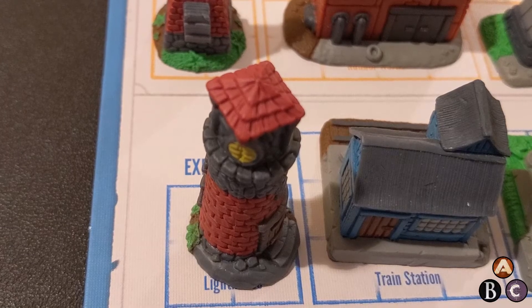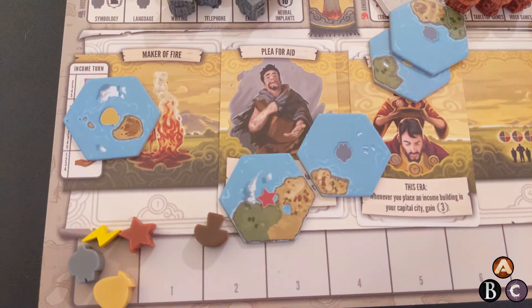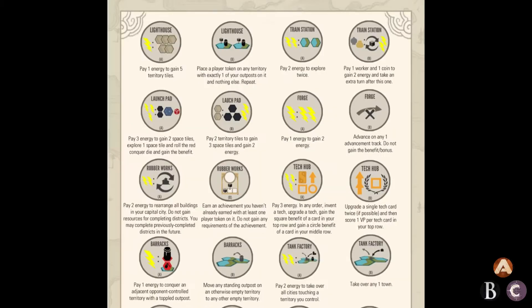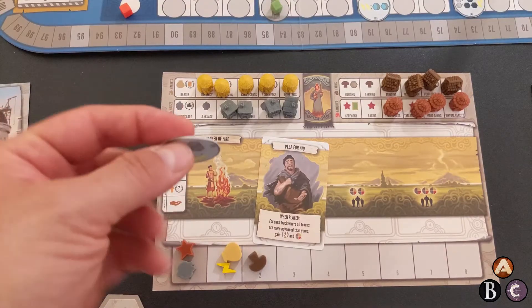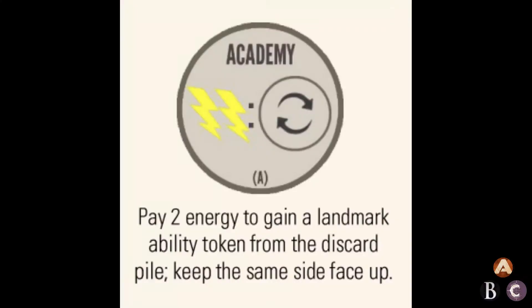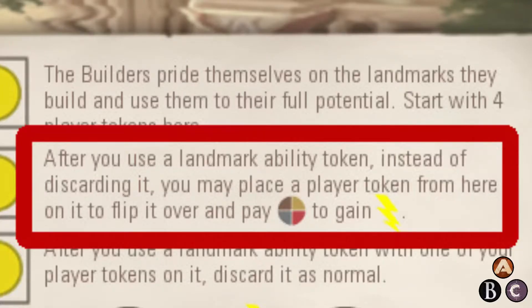The player that claims a landmark also claims the associated ability token, and can redeem it for the face-up ability, then discard it. You can redeem it at any time during your advancement turns, but you cannot redeem landmark ability tokens during your income turn. All the landmark benefits and their iconography are also described in the manual. Please don't accidentally flip over a landmark ability token so that you forget which side it was on before or after you redeem it. The academy landmark token lets you pay two energy to take a discarded landmark token, but the same side has to remain face-up. And the builder's civilization allows a player to use both sides of a landmark ability token.